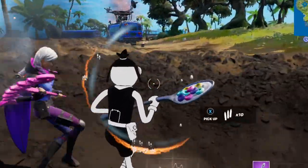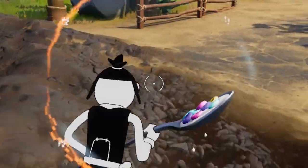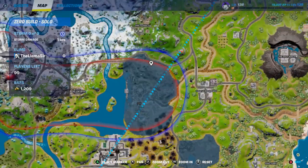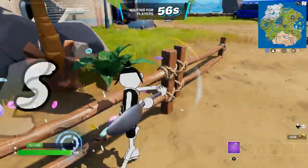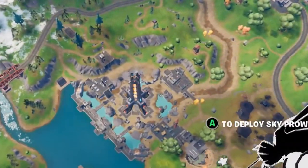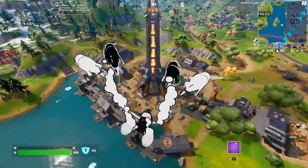Let's hop into it with some of the brand new event stuff, because so much is going on right now. Let's start off with the more obvious stuff before getting into the more secretive leaked stuff. We gotta check out the brand new location and these secrets that you probably don't know are even there. Hopping out of the Battle Bus. Oh my gosh, this area has already changed up so much.